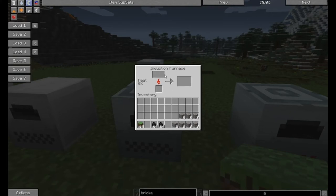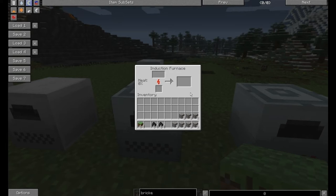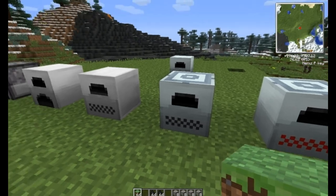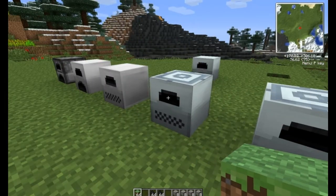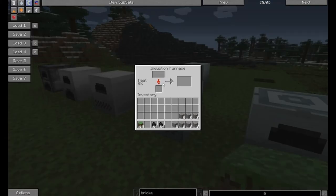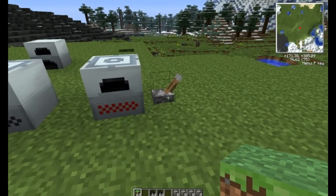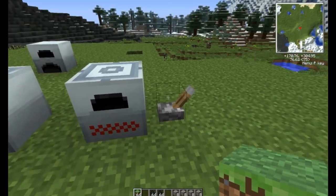furnace with two input slots and two output slots. This is the bad boy of all furnaces — this is what you want to shoot for. You'll notice here we do have electrical power going to it at zero heat.